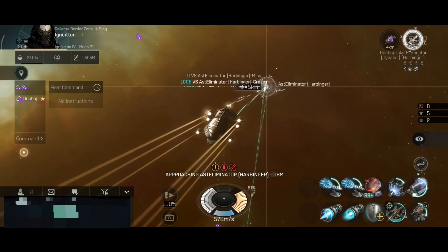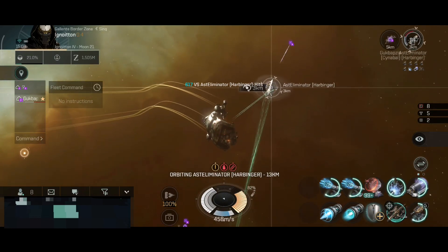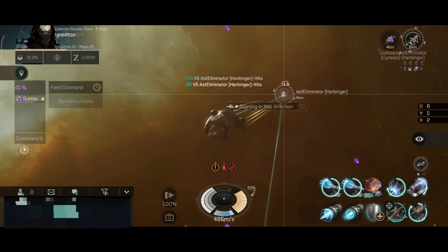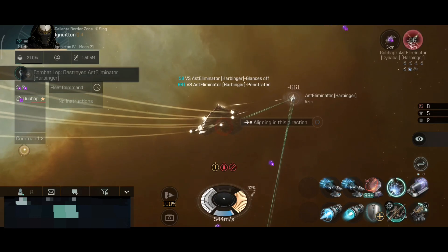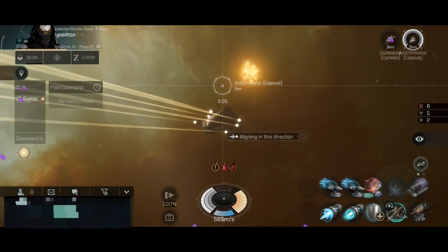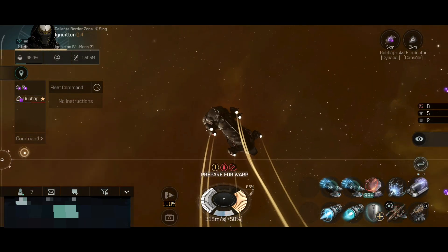My friend got pointed and scrambled, so let's quickly focus fire on the Harby to destroy it before reinforcements jump in. There's a damage control absolutely active on the Harby — I'm sure of it, because the DPS just stopped from our ships. But they're in hull, and there we go. Like I said — a damage control. They activated it, but a little bit too late. They should have activated it when we hit armor.